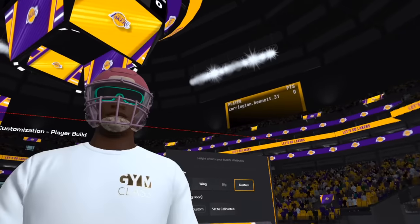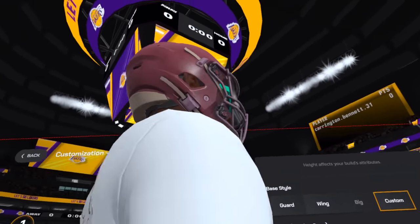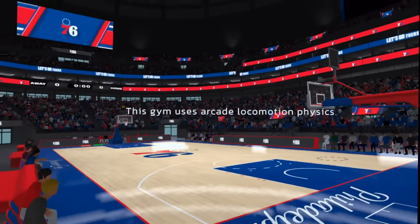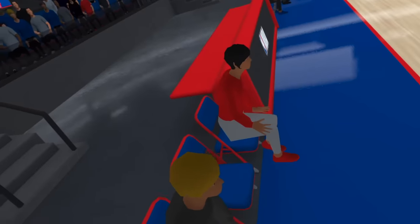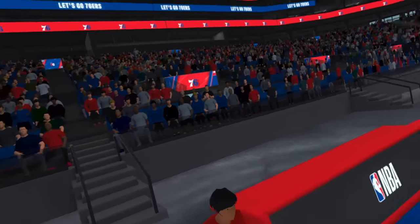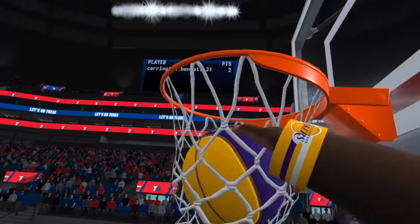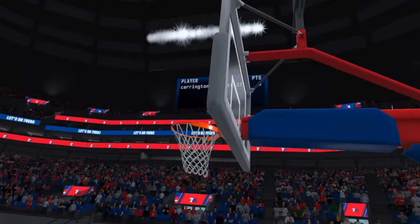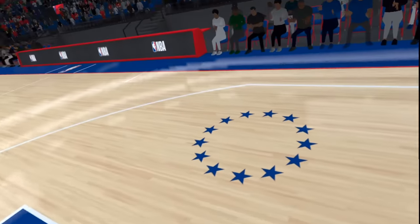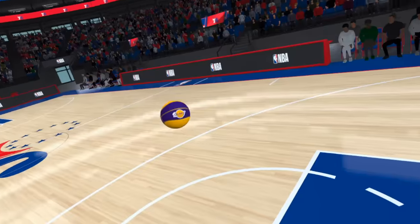We're now eight feet tall and we're about to see what it's like to mess around in Gym Class VR as the final height. We're now experiencing what it's like to be an eight-foot-tall player in the NBA. Look how close I am to the rim — I really don't have to jump. And if I do, I start staring into the rim. Let me go straight through the rim. That is how big I am. Mid-range, easy money. All of it is so easy.